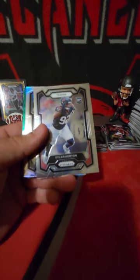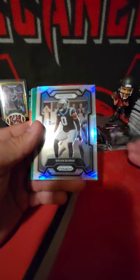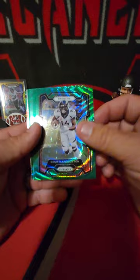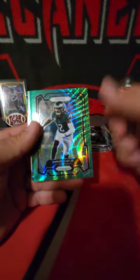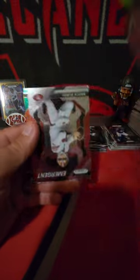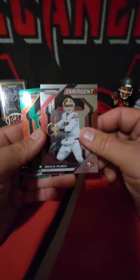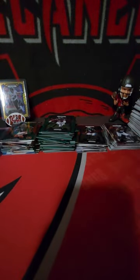Dylan Horton is our base rookie for the Panthers. We got Brian Burns - Mr. Franchise Tag it sounds like. Courtland Sutton, Donovan Schultz, Darius Slay, and then our rookie - Josh Downs. I can tell the tops of the helmets now - that's how you know you've opened way too many of these. There's a Brock Purdy Emergent and a Jamar Chase Emergent on the green wave - that looks like a nice card. I think we've gone through almost two sleeves of these and we haven't gotten one numbered card - that's absolutely insane.